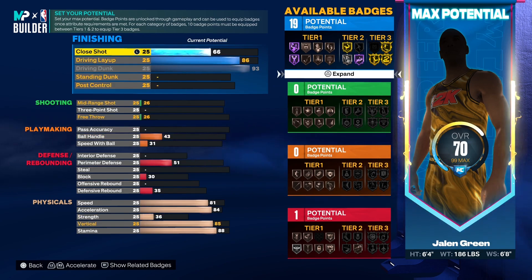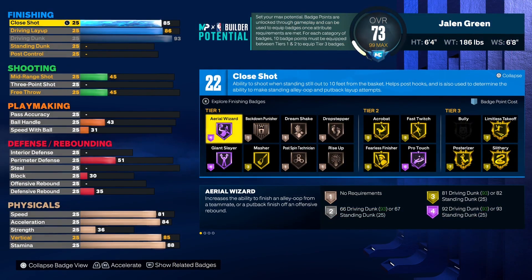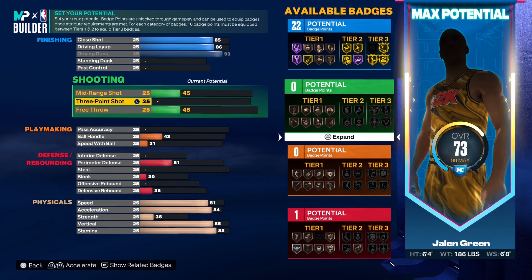To round up the finishing, we went with an 86 for driving layup and an 85 for close shot, because we were trying to get 22 total badge points on finishing. We were aiming for Hall of Fame giant slayer, aerial wizard, and pro touch, alongside gold fast twitch, posterizer, limitless takeoff, slithery finisher, acrobat, and fearless finisher. If it were me personally, I would core limitless takeoff, posterizer, fast twitch, aerial wizard, and giant slayer — that's 20 badge points — then use the last two on something like masher in the lower tiers.